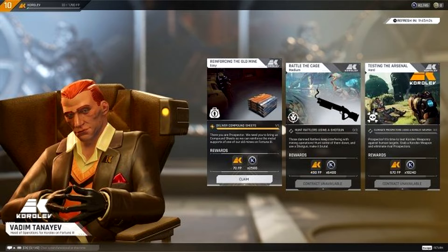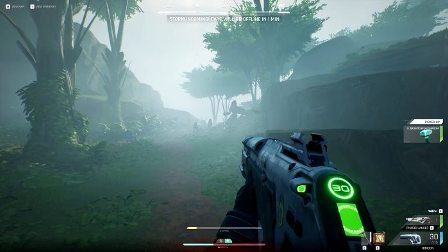At the second stage of closed beta testing, players in The Cycle: Frontier will find a lot of new and improved features. New faction campaigns with prepared missions will guide players to the surface of the planet, as well as provide them with valuable equipment and knowledge about the local world.